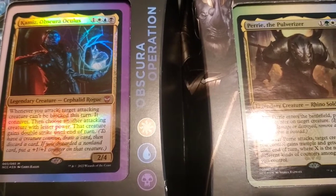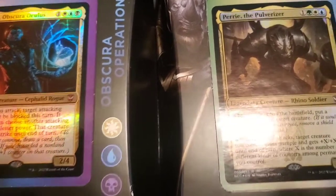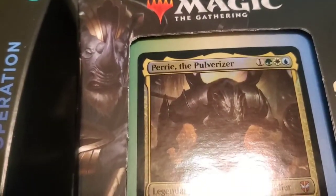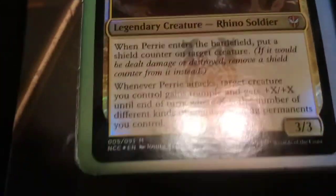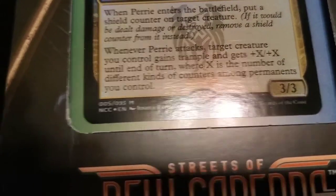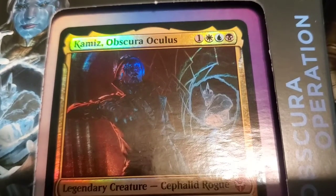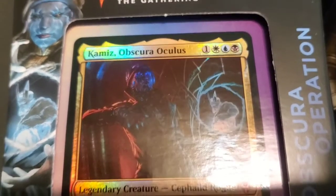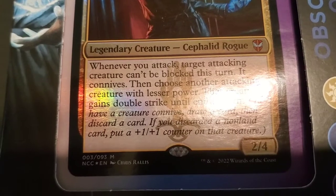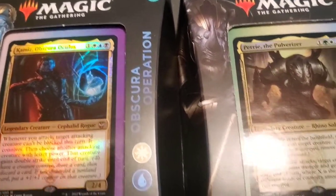We're going to crack these open, sleeve them, and get this game underway. I'm going to be using the Rhino Warrior here — the Pulverizer. He gets a shield counter and he's going to be buffing up my guys whenever he attacks. My brother is going to be using Kamiz, Obscura Oculus — the Plains, Island, Swamp color combination Rogue guy. He's going to be giving his creatures Knive and Double Strike.